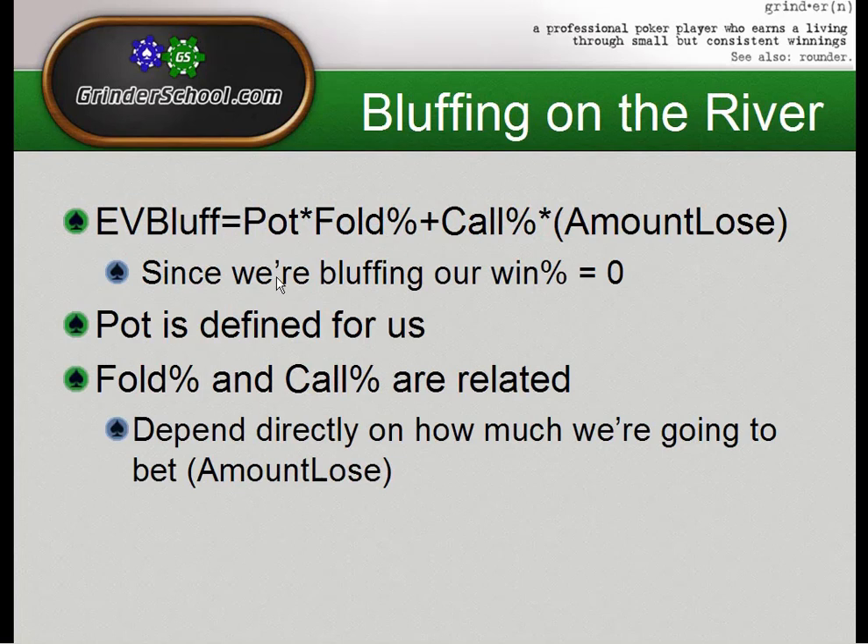As you've hopefully seen in my EV videos, we know that the EV of any play is the EV of a Fold and EV of a Call. When you're bluffing on the river, you're already assuming we're going to be behind. So if we get caught, we're never going to win — our win percentage is zero. This knocks out the left term of the equation, and our lose percentage is 100%, simplifying the formula down. The only thing we really have to determine is how much we're going to bet, also known as the amount lost.